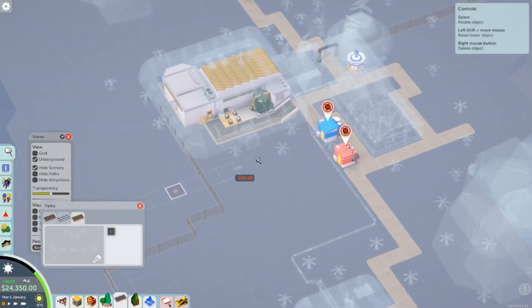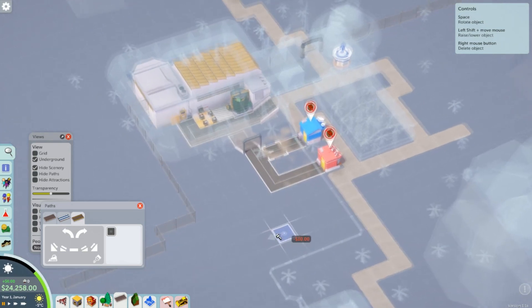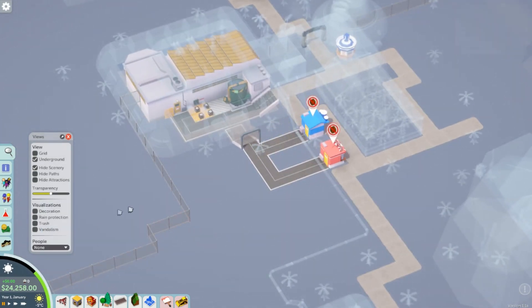Here you can see me build it all up. Basically what I did was I placed the shops, then built roads going from the depot to the shops — in the back of the shops, of course, and kind of hidden from the view of the visitors because they don't like seeing it. And then I connected the depot itself to the deliveries building.